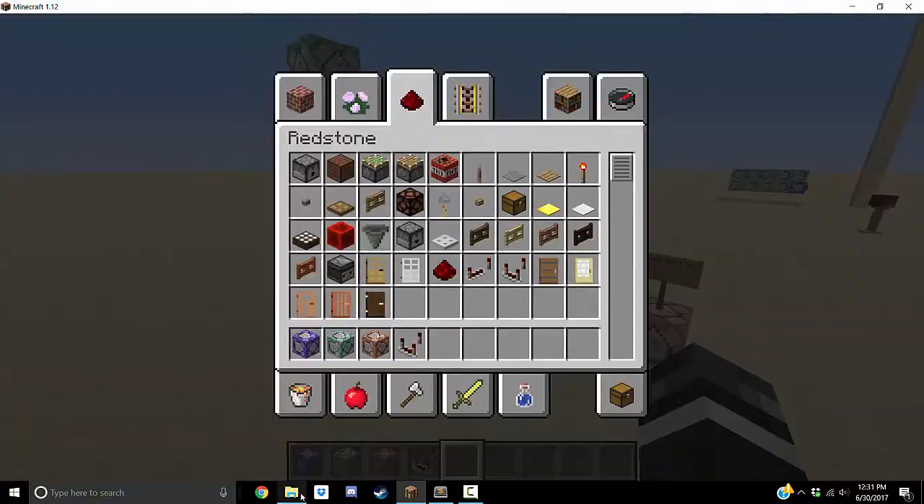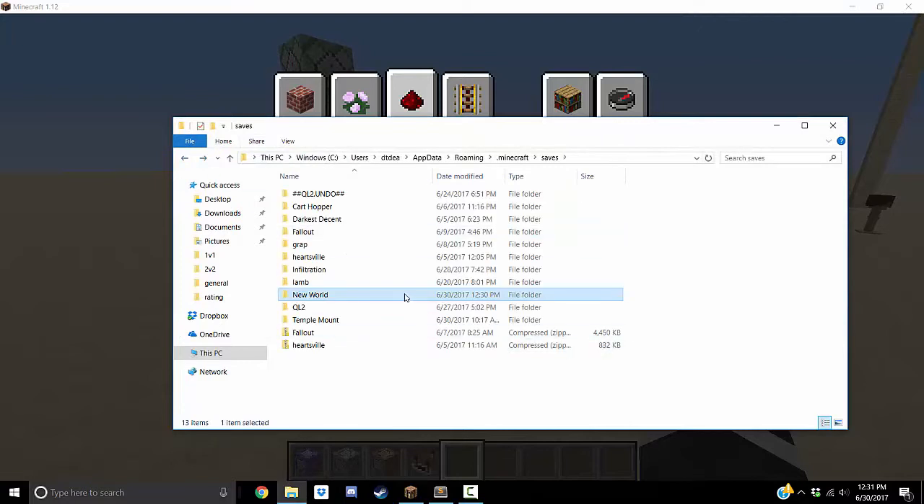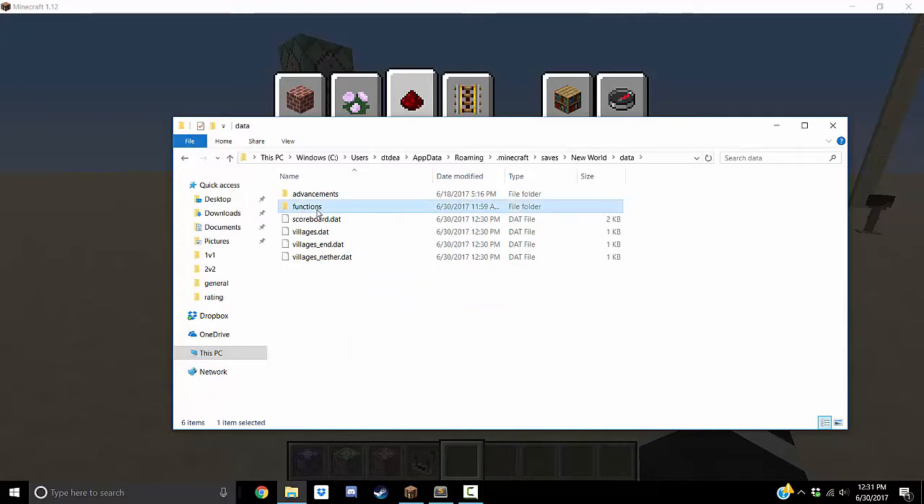I would put the last chat as a tip so people know it's the end, or maybe a little thing that says 'end of chat'. So let's go over how the functions work. You're going to go to your saves, go to your world or adventure map, go into the world file, go into data, go into functions.